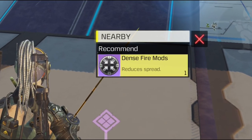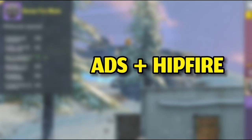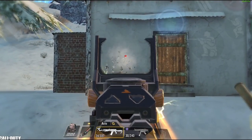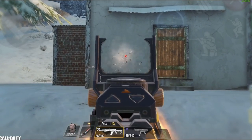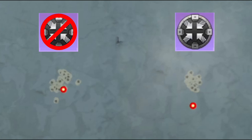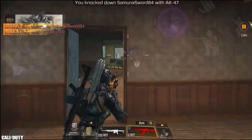We've arrived at the top 3 mods, starting with number 3: the dense mod, probably the most used mod in the game — not only because it's good but also because it's easy to find. This mod increases both ADS accuracy and hipfire accuracy, and comes in 4 versions. Testing an AK-47 without the dense mod shows a wider bullet spread, but with the purple dense mod the bullet spread is noticeably reduced. It's most effective at longer ranges where there are fewer hit boxes to aim at and bullets tend to spread more.